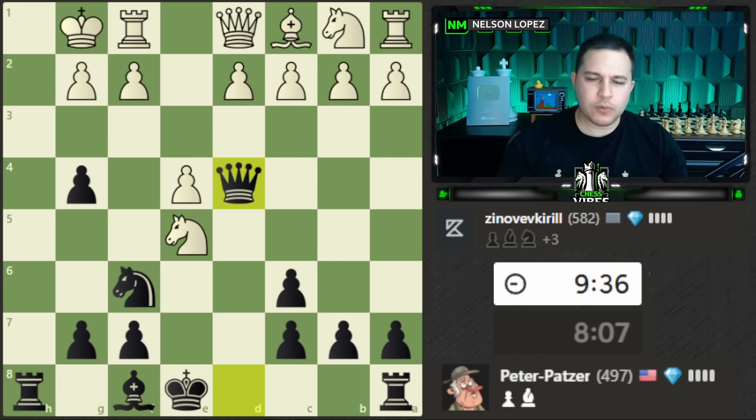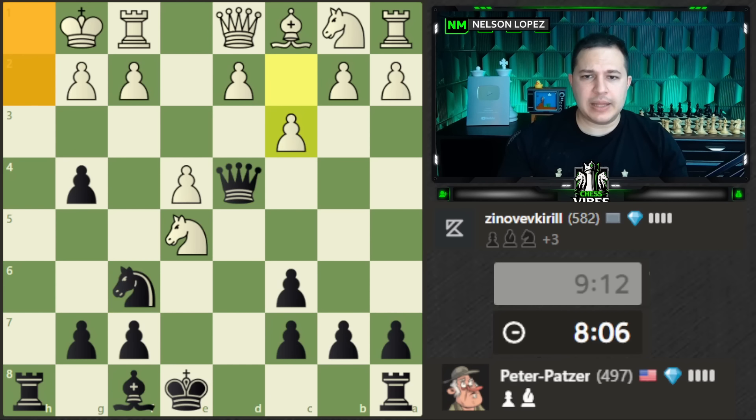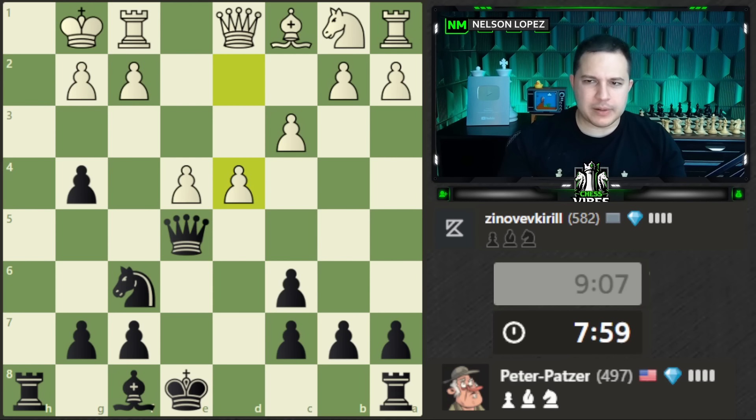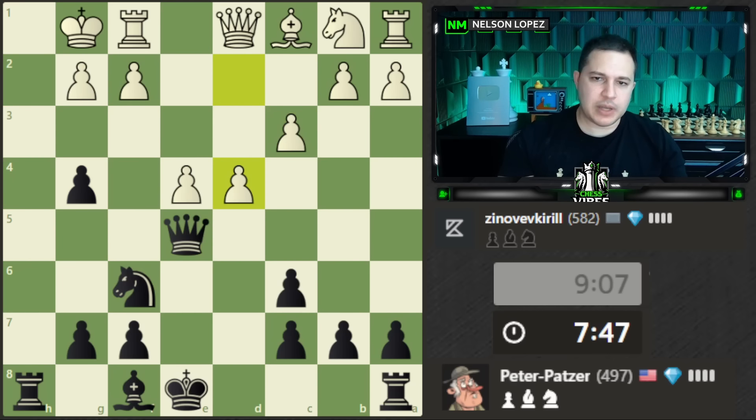We'll play queen to d4. This also sets up castling queenside. This isn't the ideal situation for the Fishing Pole Trap, but this is the general idea: you give up the piece, it opens up the rook, and you look for checkmates. The difference is if the knight wasn't on f6, I would just immediately go queen here and the game is over. White blunders the knight, so we're right back into a winning position — I kind of misplayed it a little to illustrate.